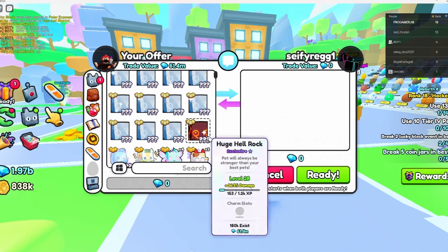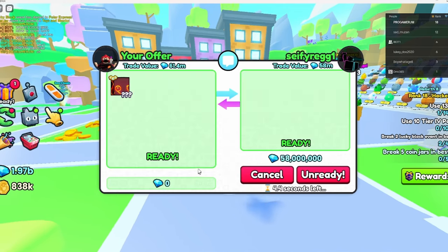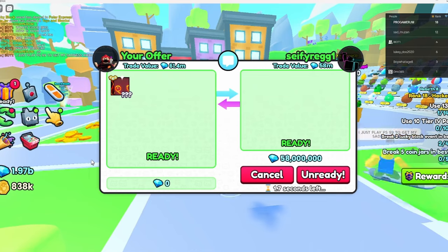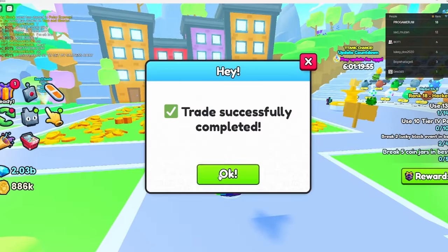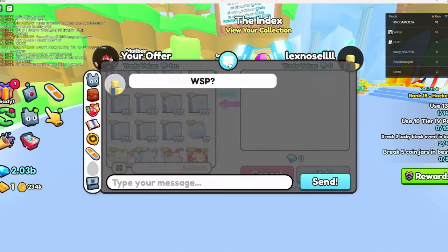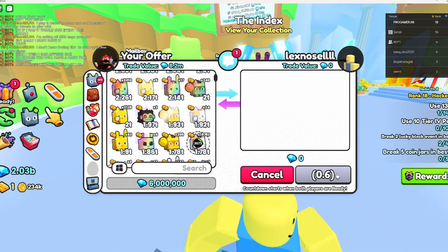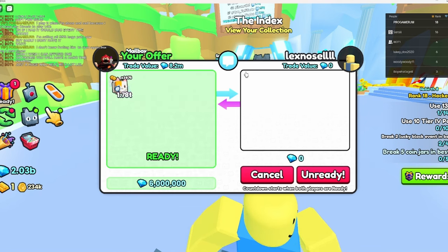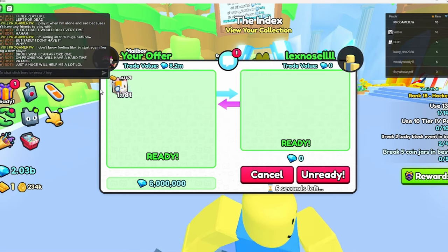I felt a bit bad because he really wanted one. So I helped someone get their first huge pet. I have about five or six huge pets in my old account too that I don't really use — I'm going to keep those for giveaways. A fan joined me and I gave him 3 million gems and some pets as well.